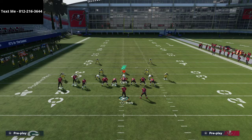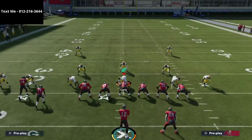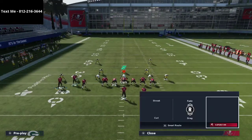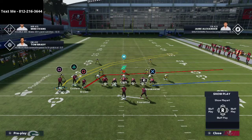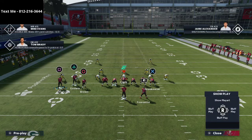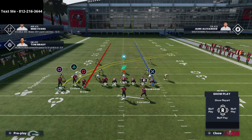This is a man beater — a very simple but very effective man beater. All we're really going to do is take Mike Evans and put him on a crossing route, then simply put the tight end on a delay fade. The last step I like to take is to take Brown and streak him straight up the field.